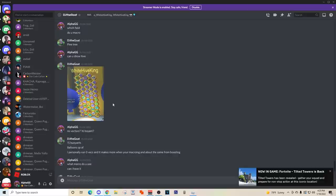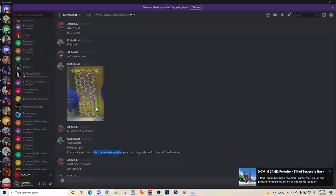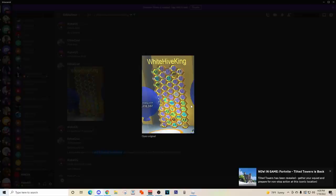I asked to see his hive. He actually has 15 buoyants and runs zero vectors, because he says it makes more when you're macroing and it's about the same time for boosting. Here is the white hive king's hive — clearly his hive is a lot higher level than mine. He's a really end-game player, top 13 all time in the world. He actually has 11 tadpole bees and 15 buoyants. He does have a puppy bee and a vicious bee. The main reason he has room is he doesn't have any vectors — I have some vectors in my hive, and that's pretty much the main difference.